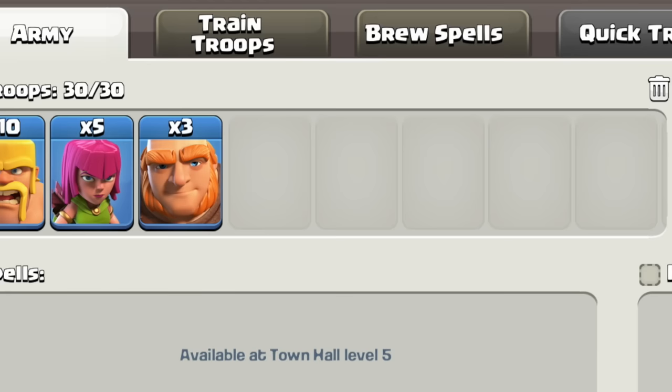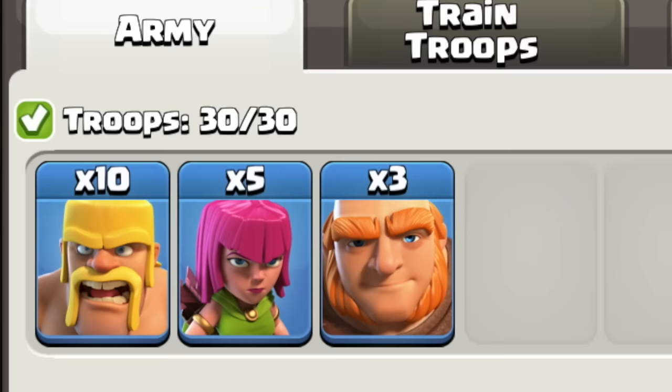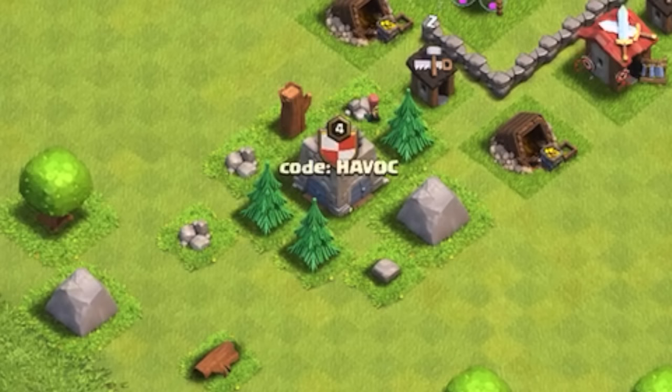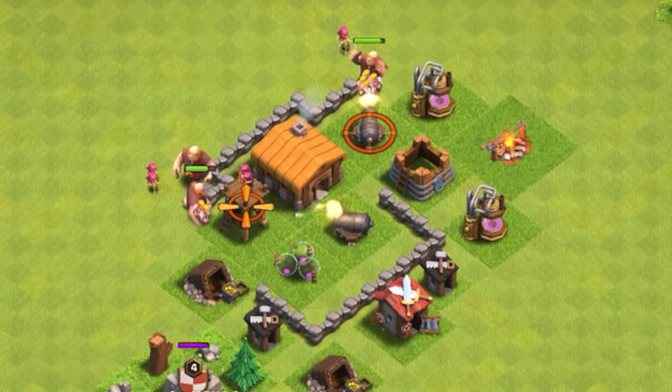Starting with Town Hall 2. Ironically, it's kind of a challenge at this stage since you only have 30 housing space, but you can make it work with 3 giants, 10 barbarians, and 5 archers. I highly advise if you're going to be staying at Town Hall 2 to get your clan castle, because if your enemy has clan castle troops, it's going to be a real pain to get that 3-star. We're going to start by checking the clan castle, drop some giants to distract the defenses, and split barbs and archers to take care of those.